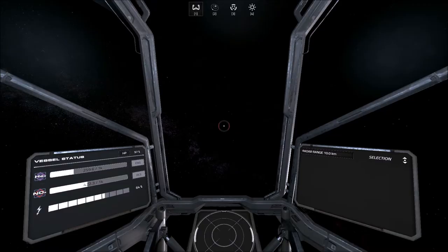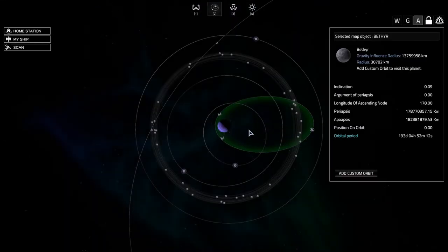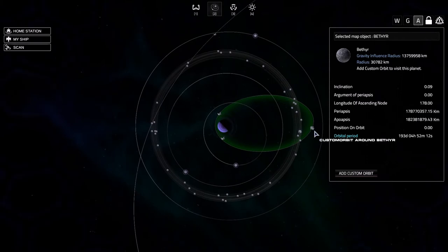I had just over 50 helium in my fusion reactor, and in the upper left corner in my engines I have 259 units. You're going to burn a lot of engine fuel, so make sure you have plenty to make any type of manual orbit change. Let's get it over with and I'll show you how I'm doing it.